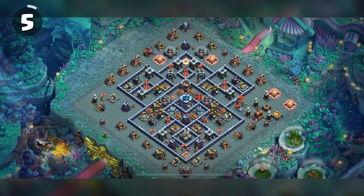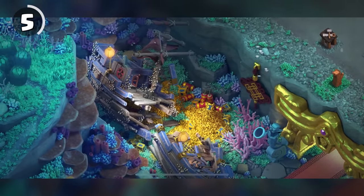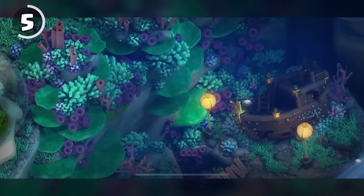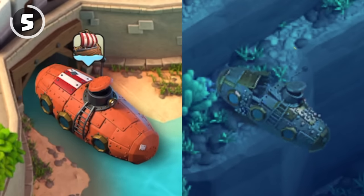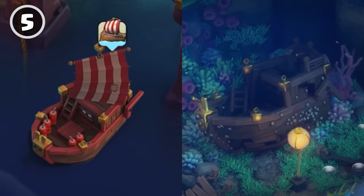In the Dragon Palace scenery, a couple of shipwrecks can be seen throughout the map. At first glance these may look like random shipwrecks, but they're actually the village boats that take you to the builder base from different sceneries. The summer one can be found in the bottom right corner, and the magic theater one can be spotted in the top right.